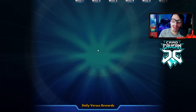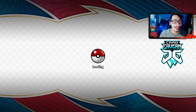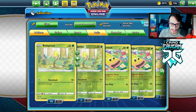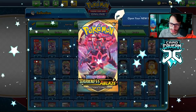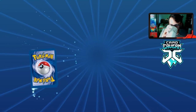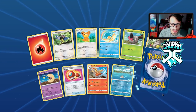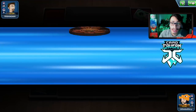They were playing one of my LDF decks, and we got a Darkness Ablaze pack — let's open it up. I haven't opened a pack in a while. The only things I really care about are full art Crobat or secret rare Pokémon. Not a great pack. Alright, let's go into another match with Delmise VMax.